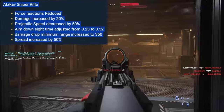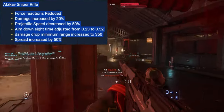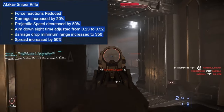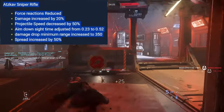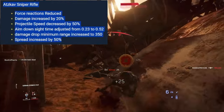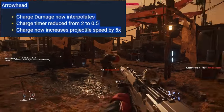Cav sniper rifle — the bolt-action electric sniper I had to use in Gun Rush. Whenever I got it I'd try not to use it — just stabbing people was better. Changes: force reactions reduced, damage increased by 20%, projectile speed decreased by 50%, ADS time adjusted from 0.23 to 0.52, damage drop minimum range increased to 350 meters, spread increased by 50%. This is probably going to be your highest alpha-damage option — laser, electric, bolt-action, very cool design even if snipers are lame.